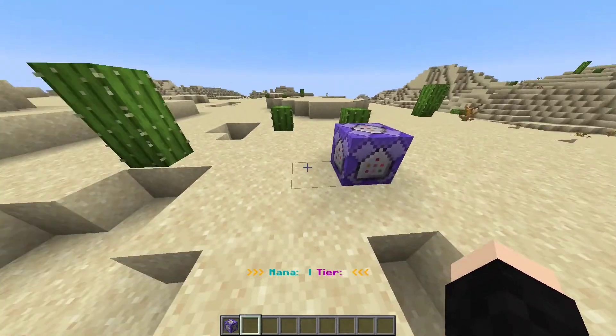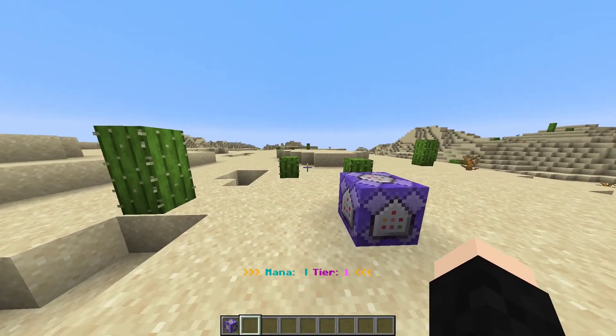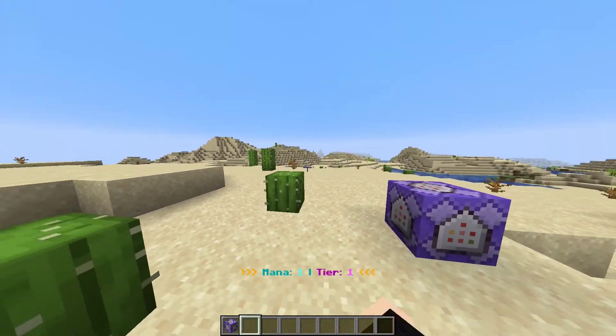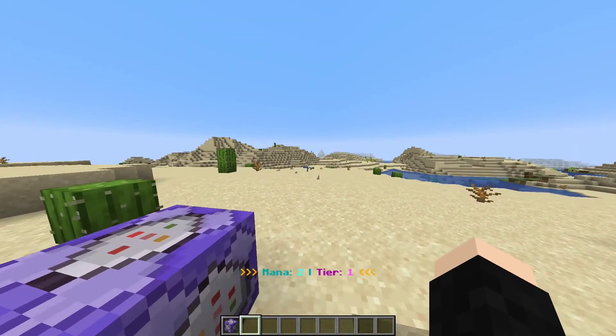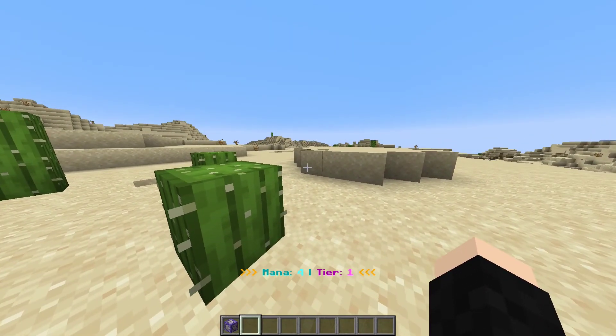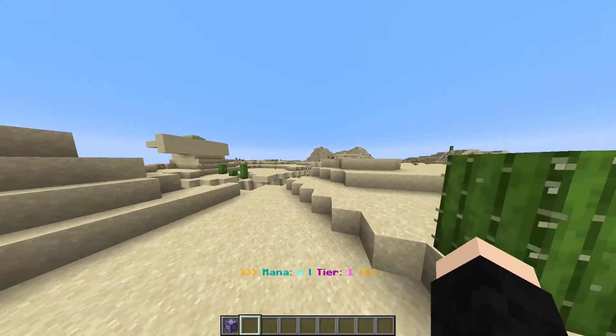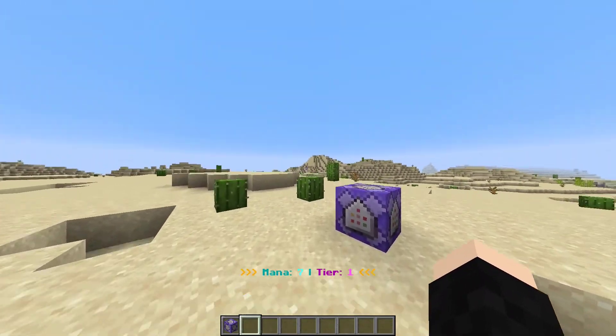So after it's all working, which it should be for you, run slash function mm start. That will create everything you need. As you'll see at the bottom, my mana starts going up and I'm set to tier one. As I mentioned, there is a mana meter and a tier level.